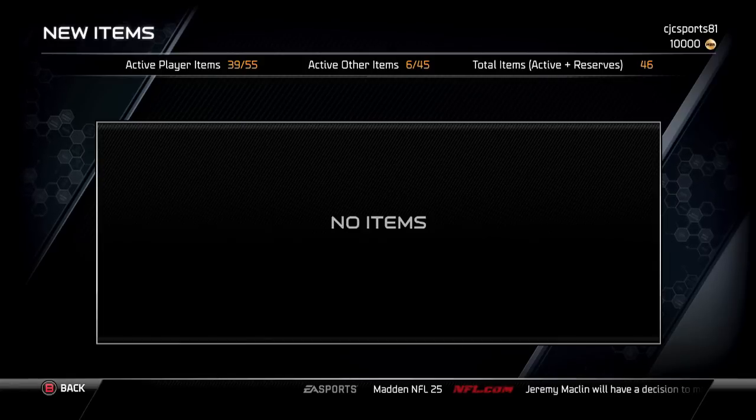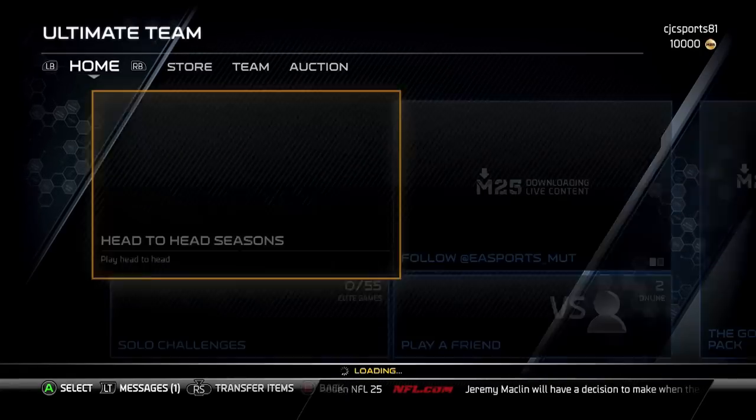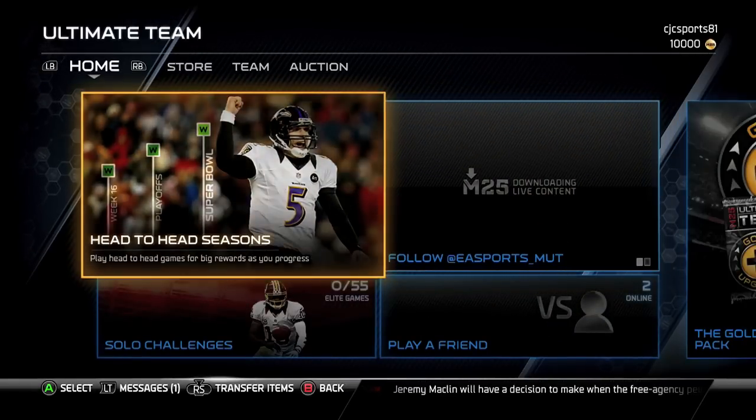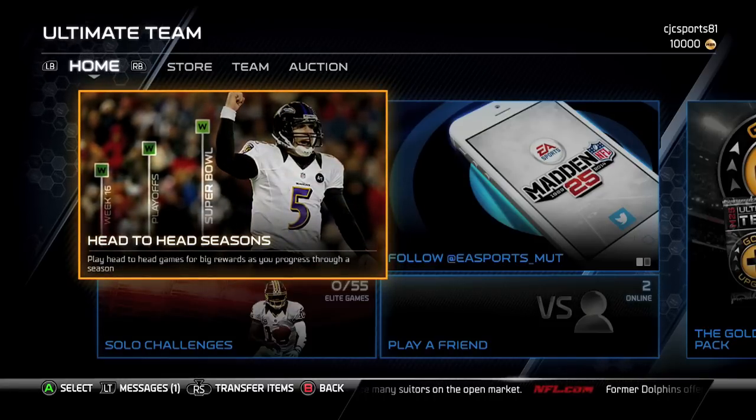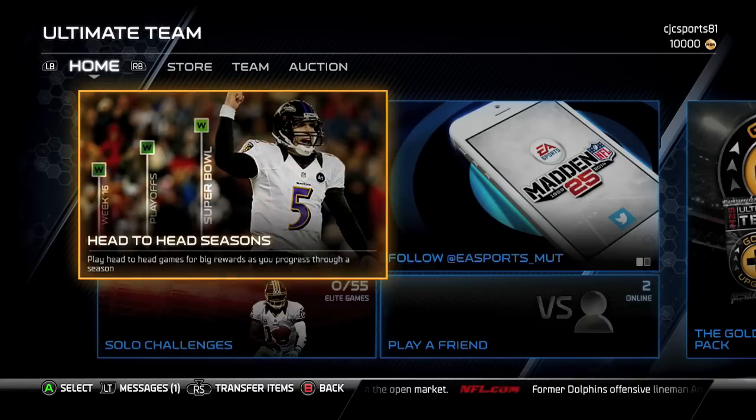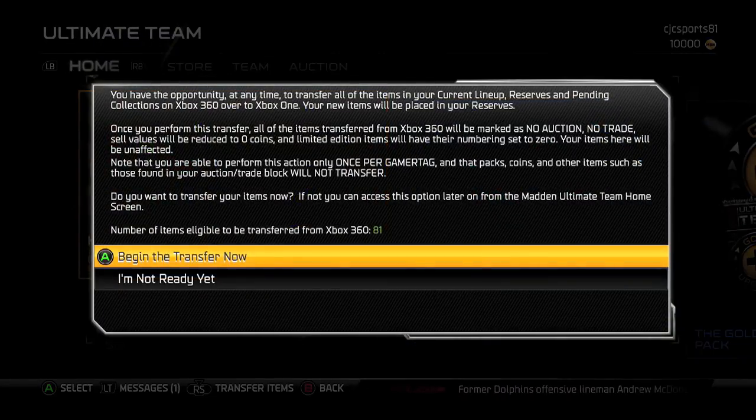Right here you see it says 'Transfer Items' — just click in the right stick. Once I did that, it's going to say 'Begin the Transfer Now,' which means it transfers over everything.